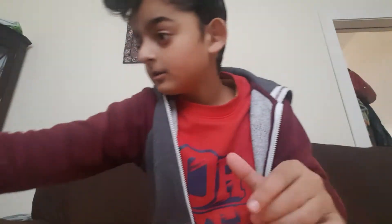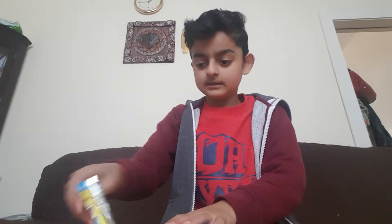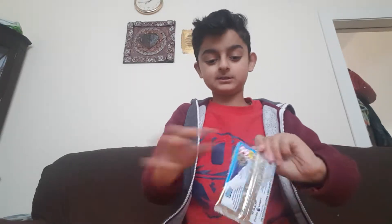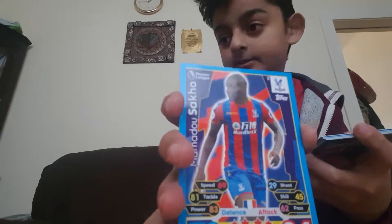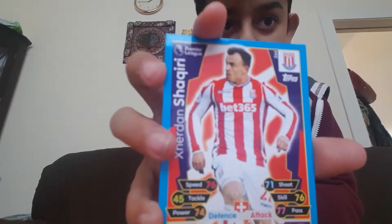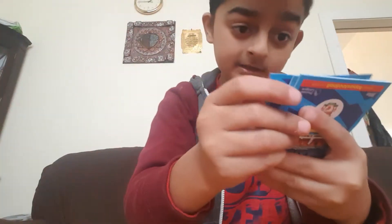Now let's open the second pack. Marcos — Scout Card, a tactic. Mamadou. Sheridan Shaqiri. Jay Vera. Andrew Gray.